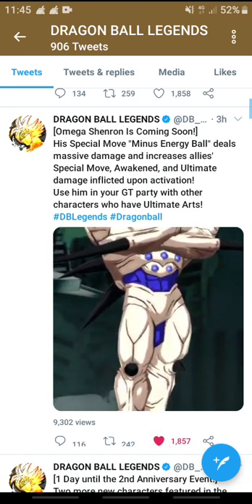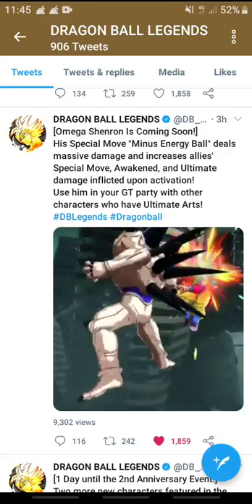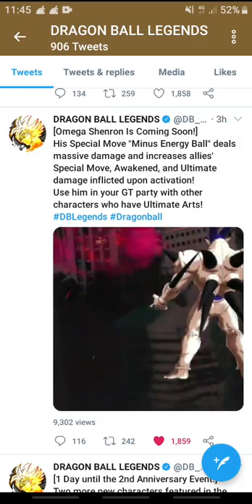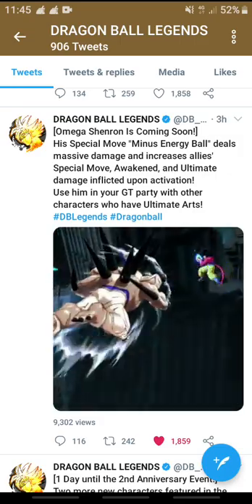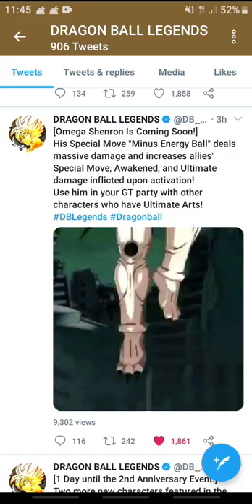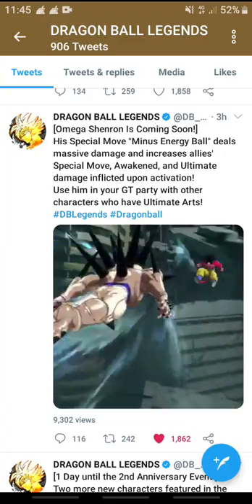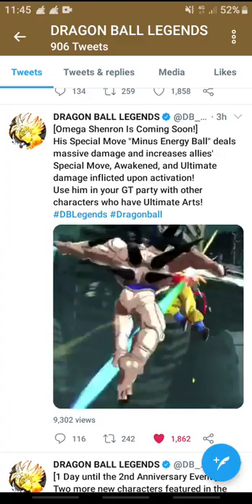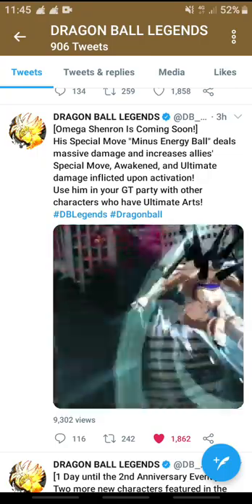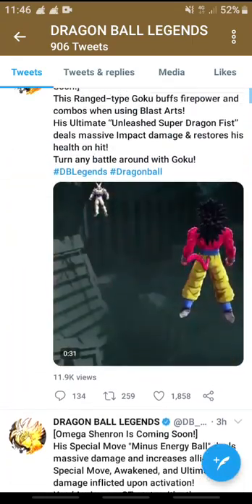He's a red unit, so he's kind of going to replace Super Saiyan 4 Vegeta in some sense. Super Saiyan 4 Vegeta boosts special move and ultimate damage inflicted upon activation of his main ability, which requires 25 counts, whereas for Omega Shenron it only requires him to use his special move and those buffs are applied to allies upon activation. I'm pretty sure his buffs can stack, so he pretty much might be better than Super Saiyan 4 Vegeta.